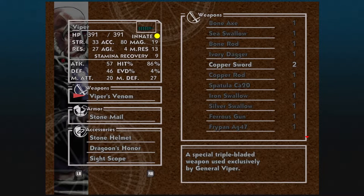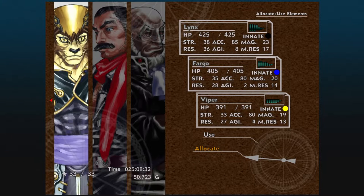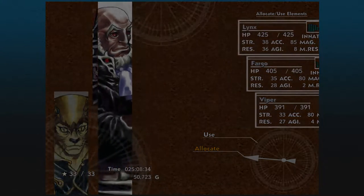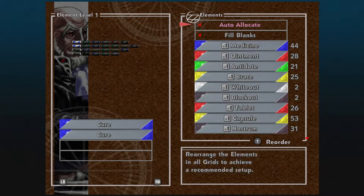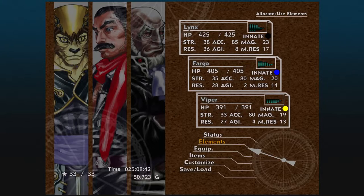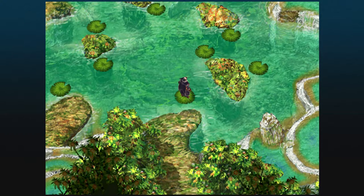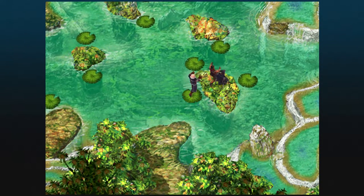Viper can actually use Viper's Venom — we picked that up at some point. It's an exclusive weapon for Viper himself. When it comes to elements, I can just fill in the blanks here. I want to make sure we've got pretty much one of everything. We're not gonna be able to use blue elements here, so pack some red ones.